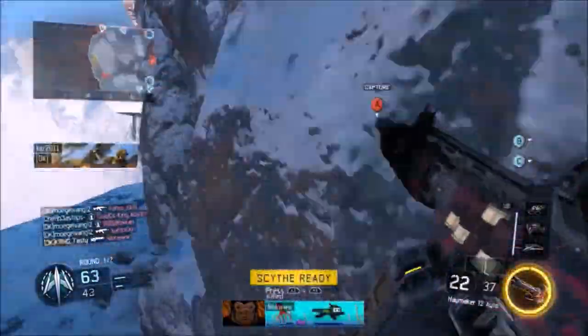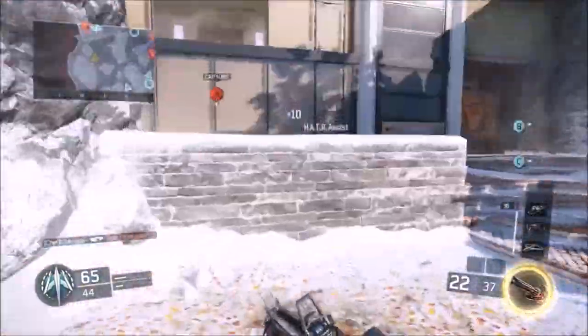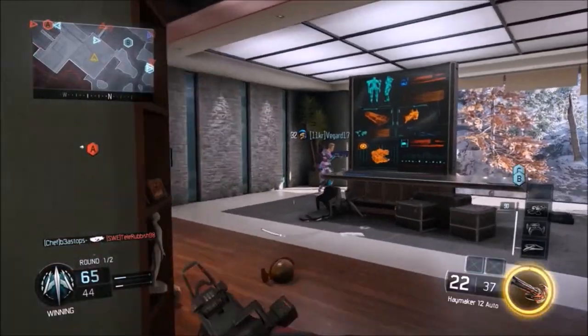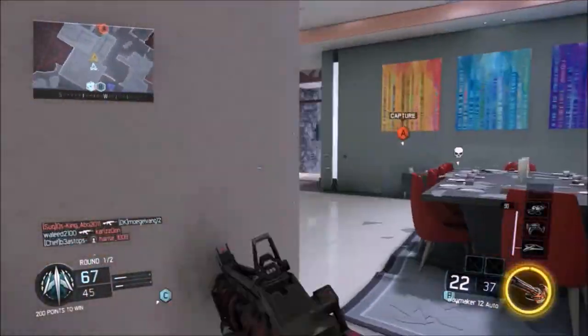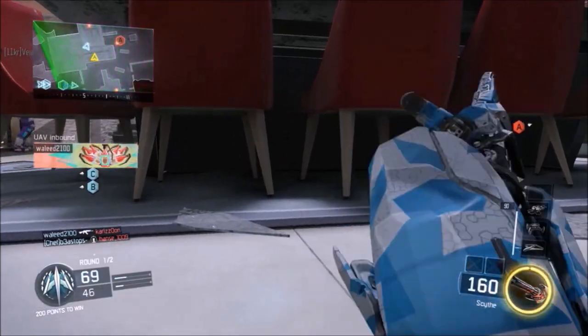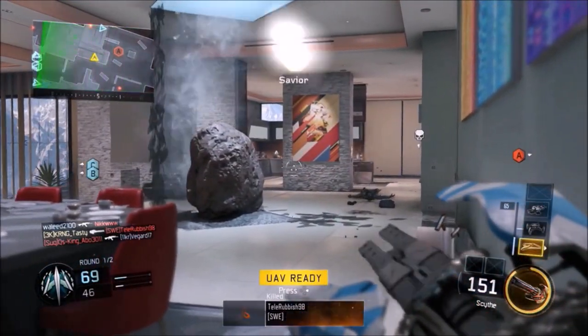It's a really weak shotgun, let me say it like that. Sometimes you get like 3 hit markers, and that's a lot — 3 hit markers with a shotgun at close range and sometimes mid range. I am playing Domination on Stronghold with one of my friends; I believe he's from the USA, so he's playing on 3 bar and I'm hosting so I'm on 4 bar.